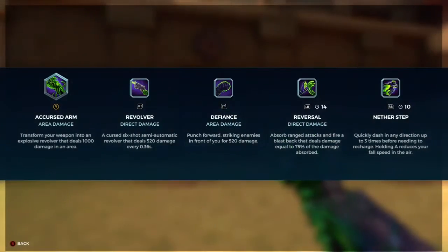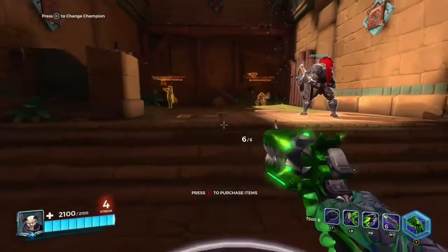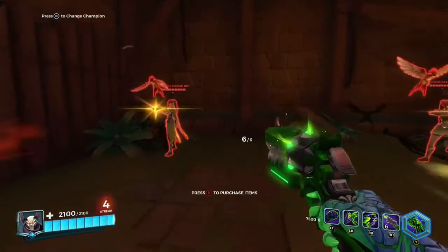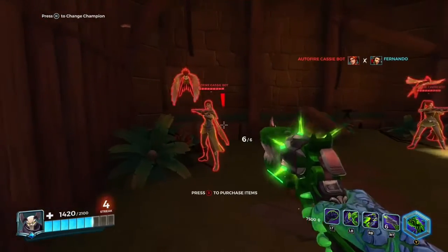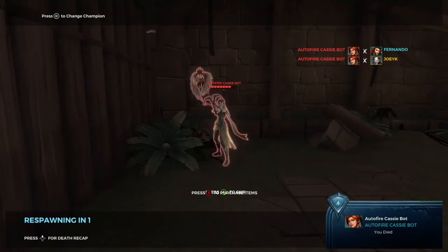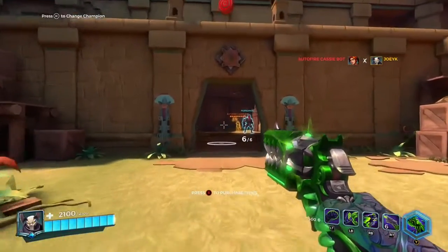So let's go to his third ability, Reversal. This is where if he's taking fire, he can put up like a shield, absorb damage, and shoot 75% of that damage back at the target. As you can see right here — I'm not taking damage. So that's pretty good if you're being attacked.